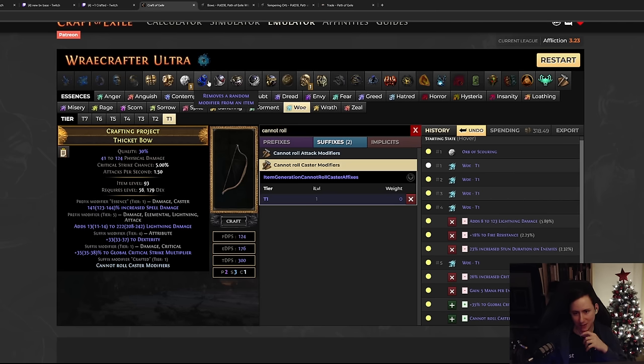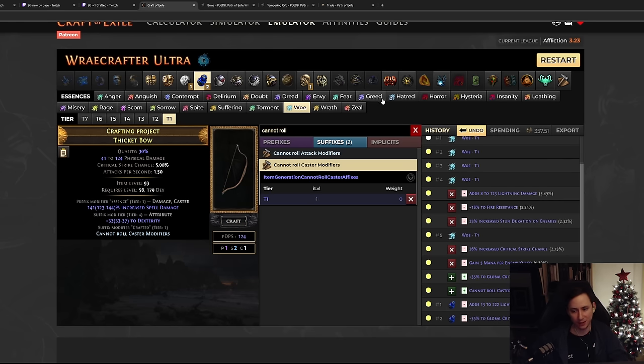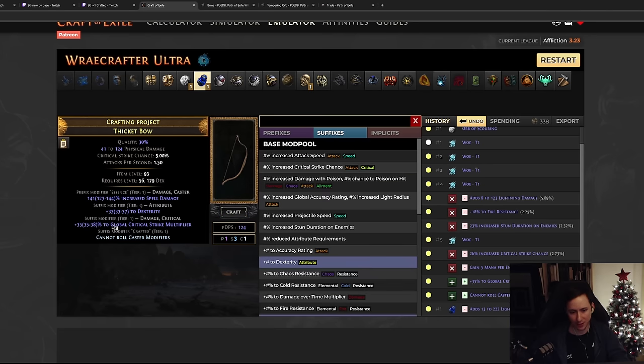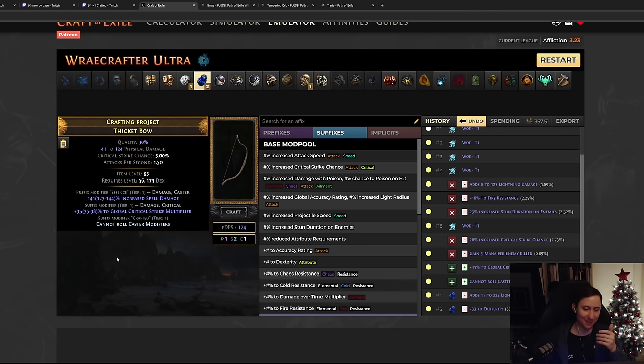You roll your Woe Essence until you have T1 global critical strike multiplier. It's a caster modifier while the rest are not, so you craft 'cannot roll caster modifiers' - this one-divine craft essentially guarantees you can't remove the spell damage by annulling. When you annul, you're guaranteed to hit everything except the caster modifier. However you can still annul off the crit multi, in which case you go back to essence spamming and repeat.